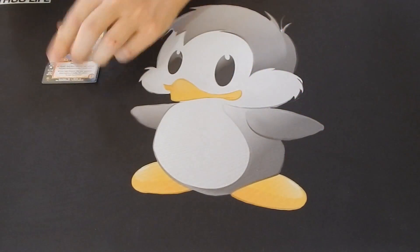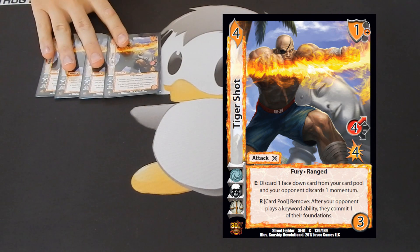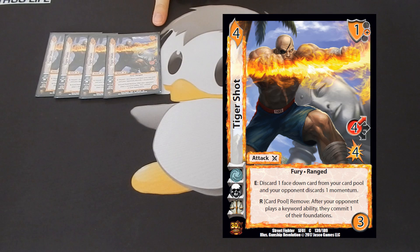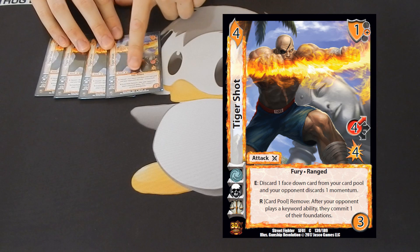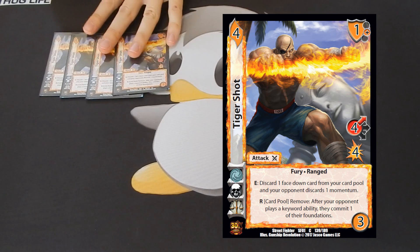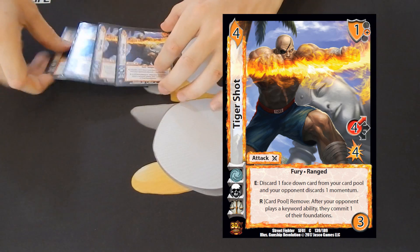The next attack is Tiger Shot — we play four copies of Tiger Shot. This was a card I wasn't really a fan of when I first picked the deck, but during tournament play it was one of the MVP cards, mainly because of the plus one mid block. I was able to block many attacks with this card. It's also a dual purpose card because its enhance ability lets you discard one face down card from your card pool and your opponent discards one momentum. So you can actually discard your opponent's momentum and keep them from their power plays. I was very impressed with this card overall — I really like Tiger Shot.